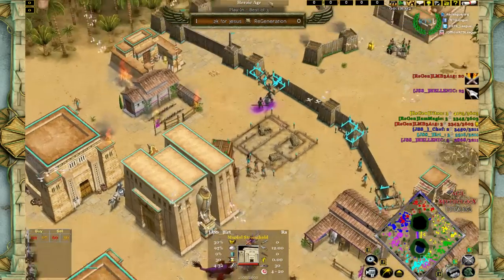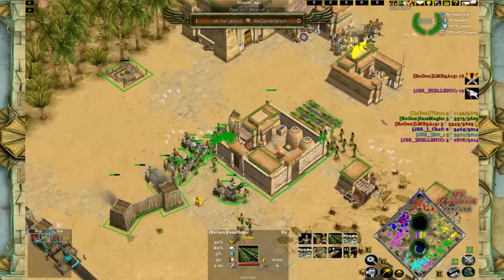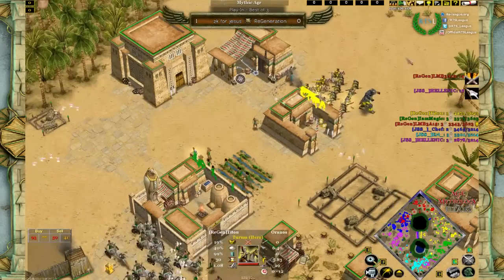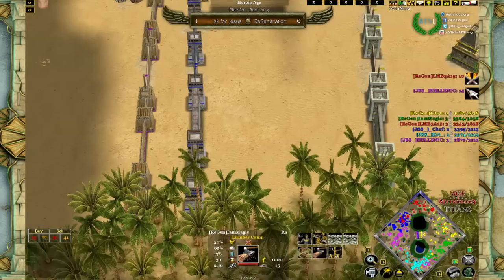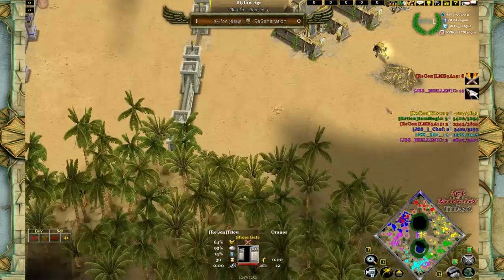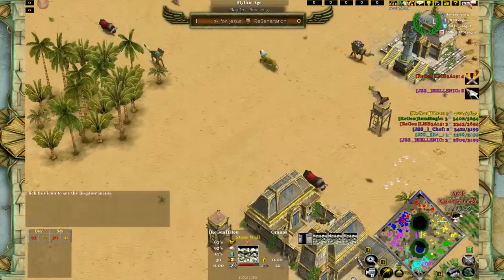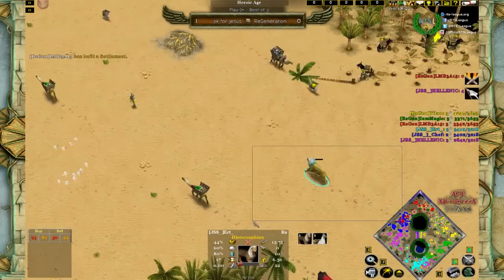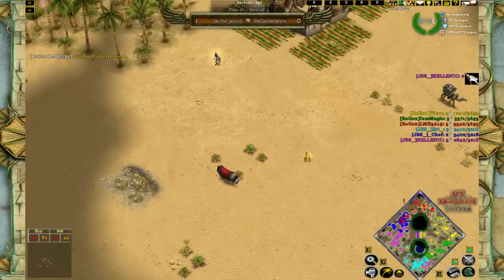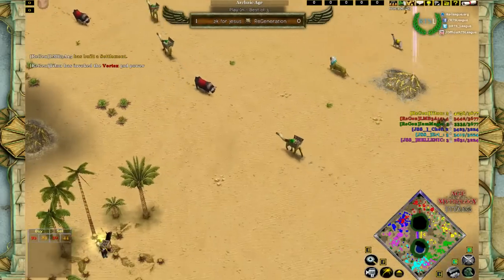This is a huge problem for JSS because Chef is in a pretty terrible position. T2 is finally making an appearance again, somewhat secure in the middle with upgraded walls — nobody's getting through. That should be a good play for him. However, there's still an Underworld Passage potentially being cast, so they need to get rid of it.